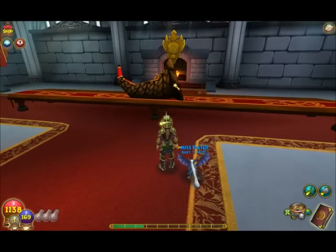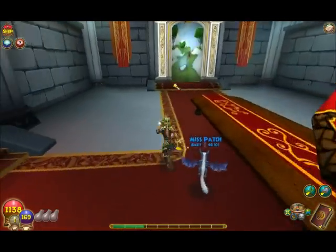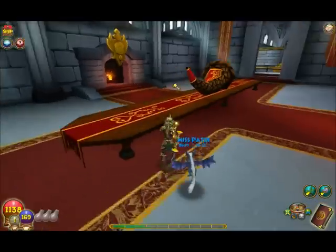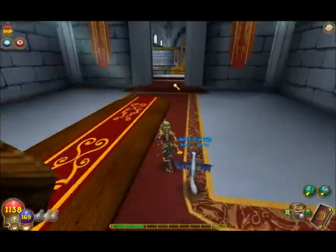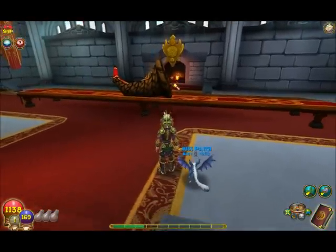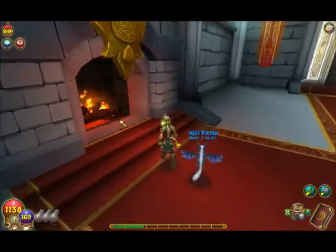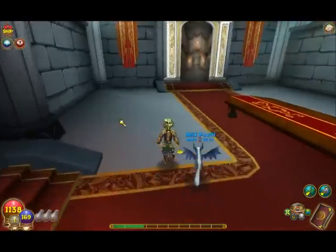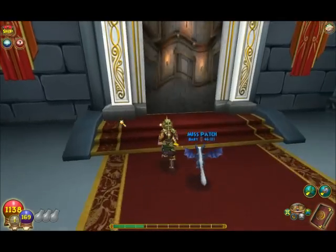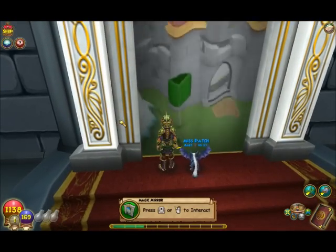And the genie in the Sultan's Palace — but I've already used it today so I can't show it. When you use it, pumpkins and fruit and whatever come out from under the table — it's very cool. There are fireplaces over here. This magic mirror takes you to the arena, which I've already shown you.